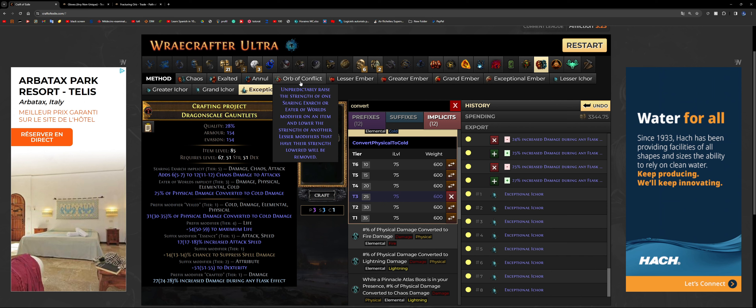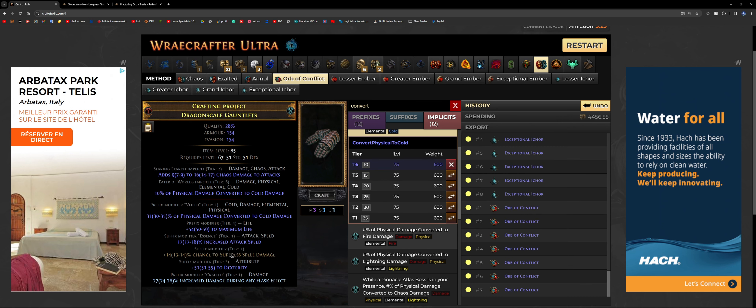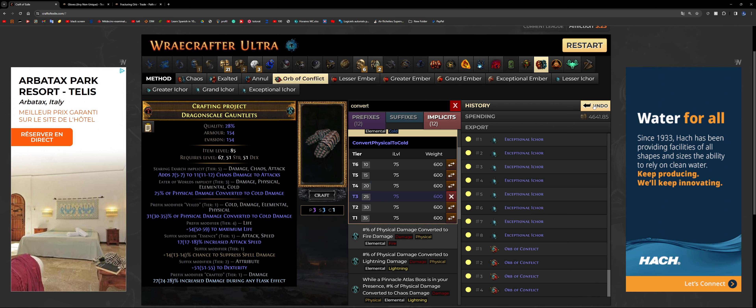I'm going to use the Orb of Conflict — it's a 50-50 of augmenting one implicit and reducing the other. Let's just go for it. We were unlucky — it went down to 20. Let's try again. Down to 15, back to 20, 25, 20, 15, 10 — and it disappeared. You'd have to re-roll until you get another 25%. Let's say you did that, got back to 25%, and then you Orb of Conflict and hit 30% — and your total is now 60%. If you're short on currency, you could skip the Orb of Conflict and accept 55-59% conversion, which is okay but means you're not immune to physical reflect and don't have the full capacity of cold conversion.